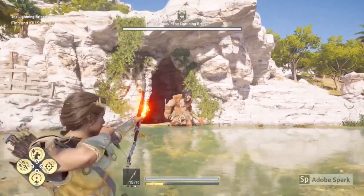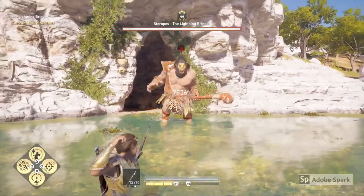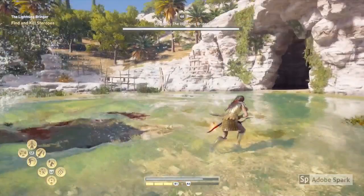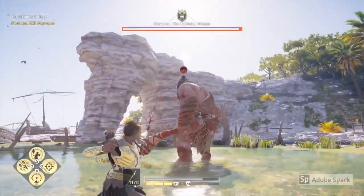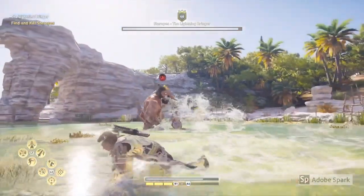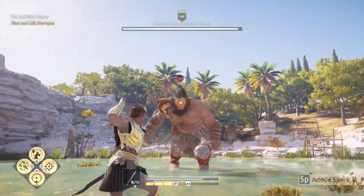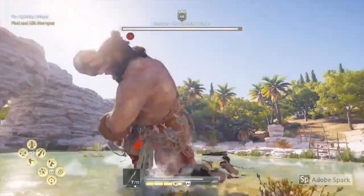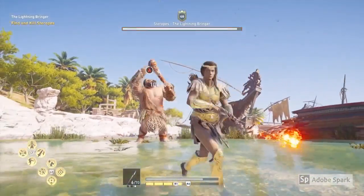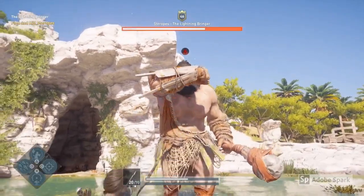When you get to that location, Sterops will appear from his cave and that's when you need to fight him in this arena here. I decided to use my bow to try and shoot him in the eye. Use your dodge to avoid any attacks whilst he's swinging his club around, keep your distance, and watch out for those ripple effects that he uses when he bashes the ground. As you can see I'm using the fire arrows to try and inflict a little bit more damage.